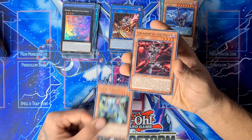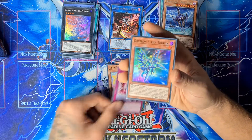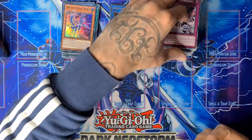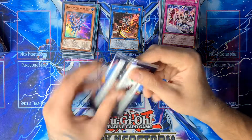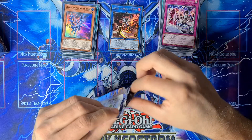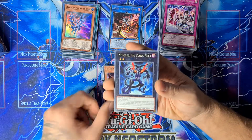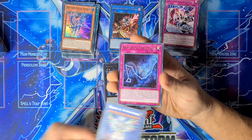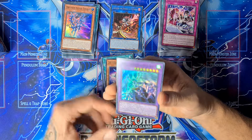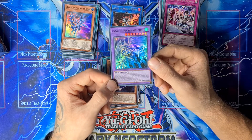Drytron Meteor Shower, Extra Foolish Burial, Star Drawing, Evil Star Twin Present, and another Drytron Alpha. Performing Damage Juggler, Number 96, Drytron Beta, and the Magistus Spell Spirit. Alright.